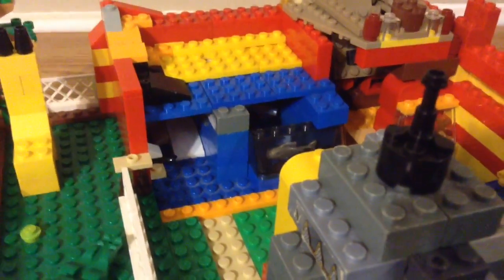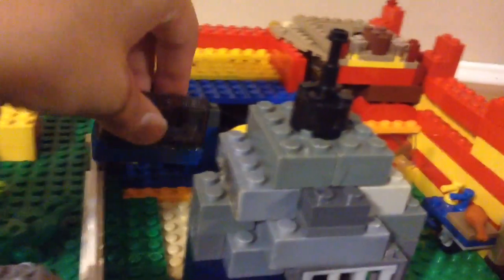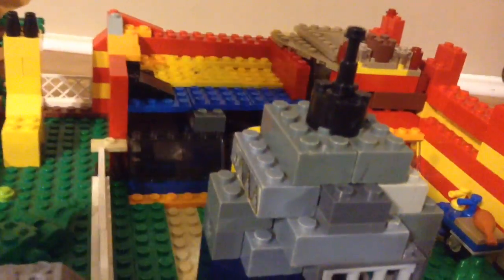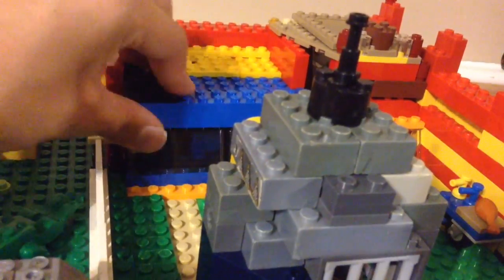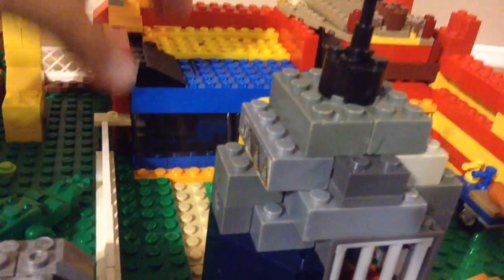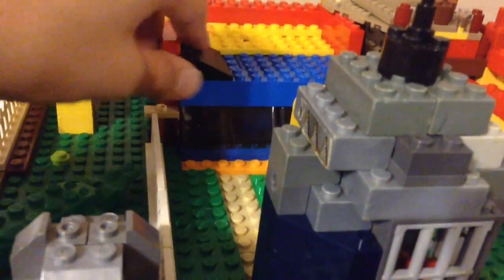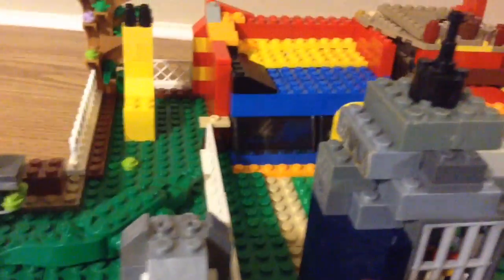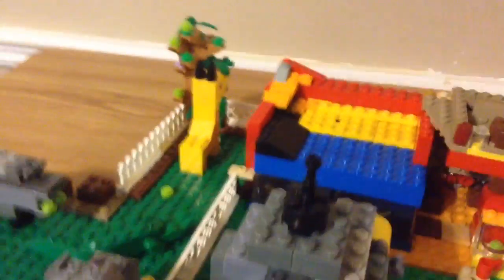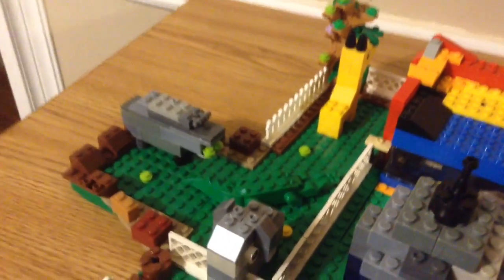Next to it is the fish aquarium. There's not a lot of detail here — just imagine, since I had no good pieces for it. I'll probably get them soon and when I do I'll show the next update for this area, or maybe the whole zoo. Next is the big savannah area.